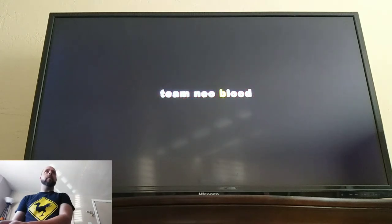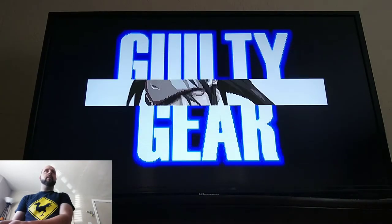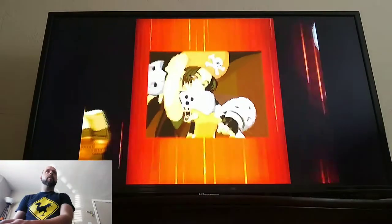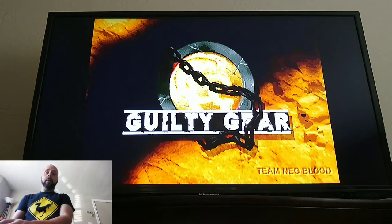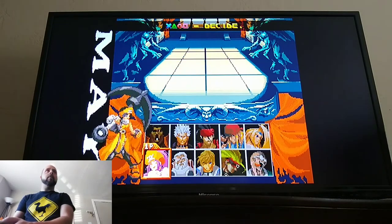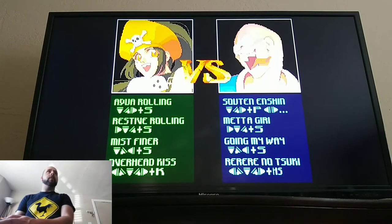Arc System Works. Team Neo Blood. The Missing Link. Guilty Gear. That was really cool — I like that. Some stats there and how to do certain moves — that's pretty cool. I guess yellow was the color that I chose.